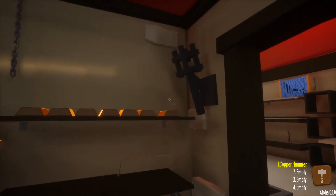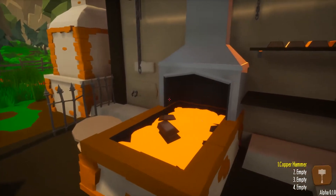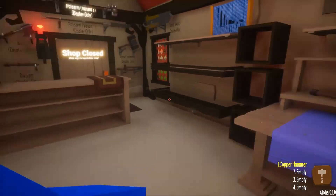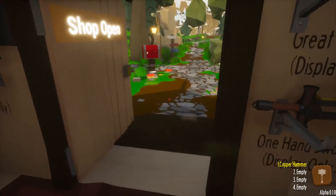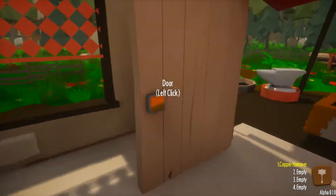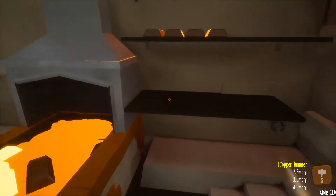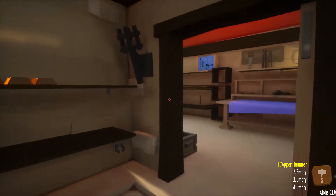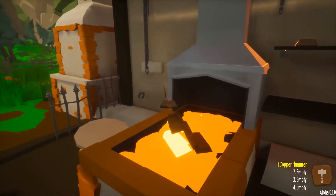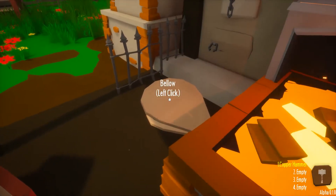We're going to start by taking these copper ingots and putting them in the forge. We'll get a few of them going and then click on the bellows to heat up the ingots. Let's go ahead and open the shop, and customers will start coming in wanting to buy stuff. As they place orders, we will make the stuff for them. I want to make sure we're kind of ahead because you can get bonuses for how quickly you deliver the item. There'll come a point when I'll want to have a stockpile of weapons ready for customers.